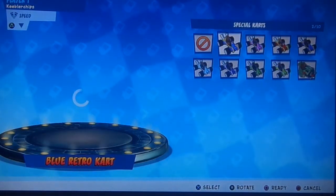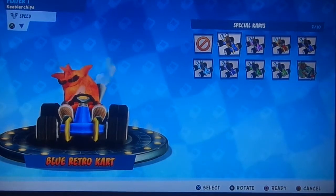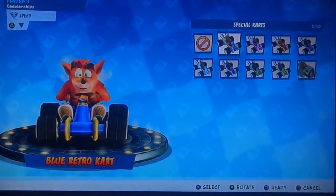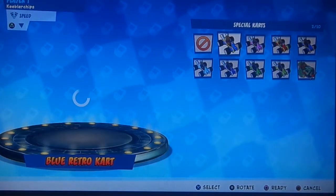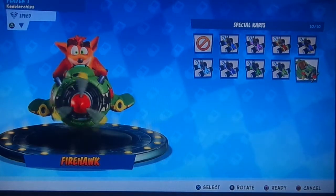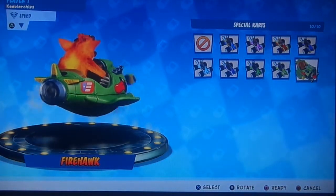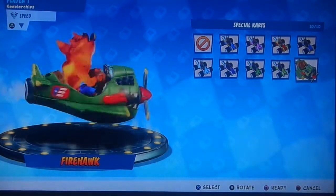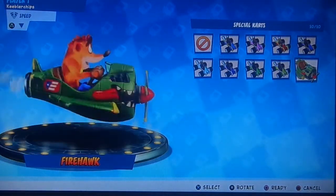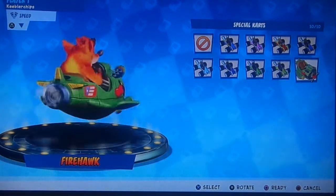Special carts — here are the classic retro ones. This is pretty much from the first game, the original. Nothing else to say — it's just like the PS1 one, but it's still just as good as the classic cart we have now. I'm going to give it a 9 out of 10. I think it looks better than the current classic. Firehawk — I like this. It's a reference to Crash 2 or 3, somewhere around there. I think it's a 7 out of 10. Nothing too bad, nothing too special, but still pretty good.